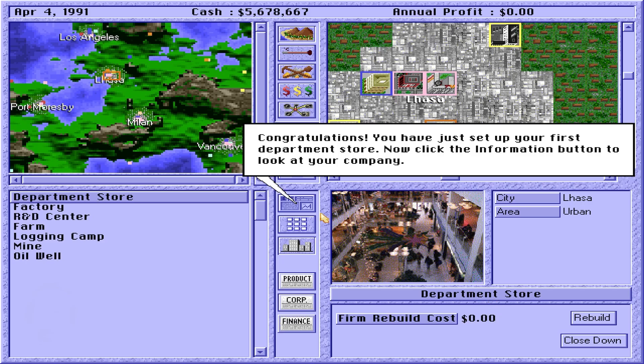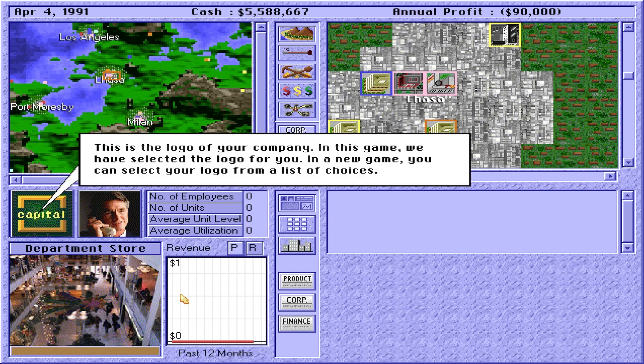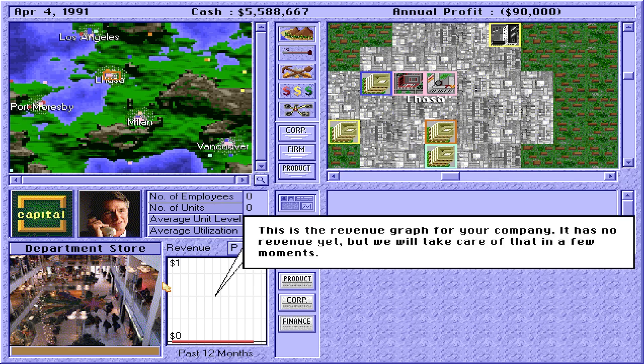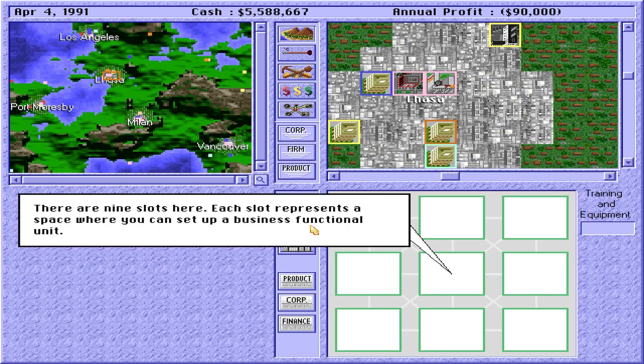Congratulations! You have just set up your first department store. Now click the Information button to look at your store. This is a picture of the interior of your department store. This is the logo of your company. This area shows some key information about your department store. This is the revenue graph for your company.